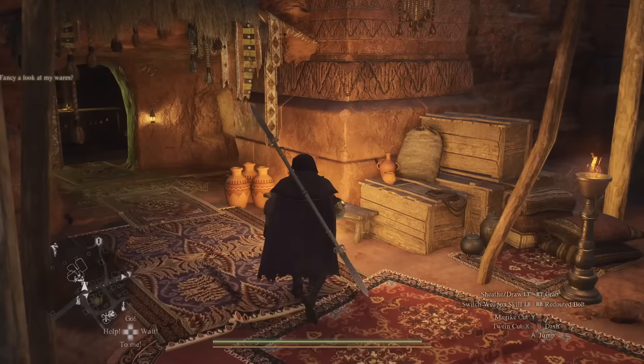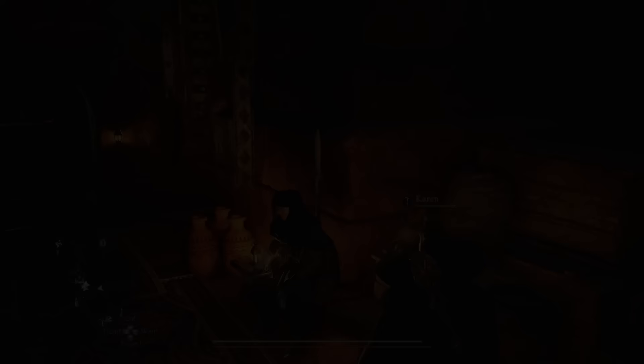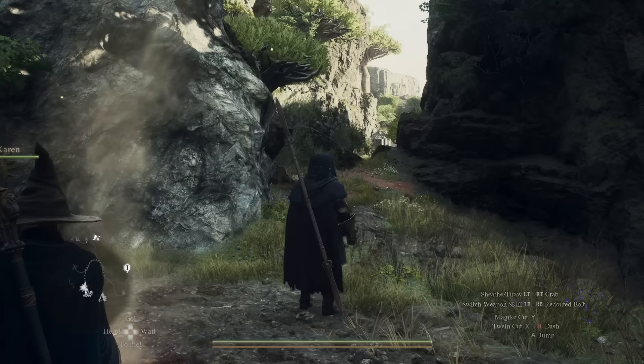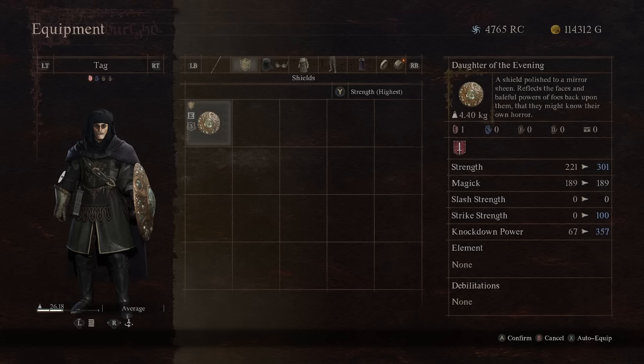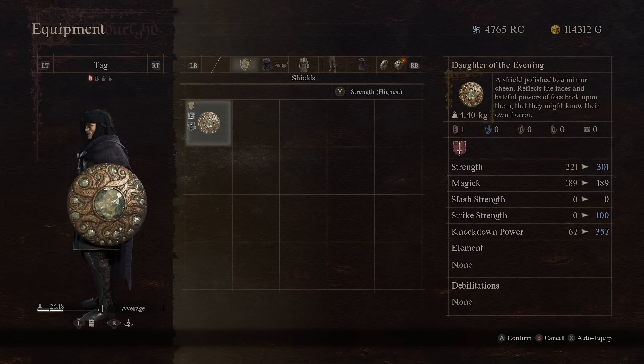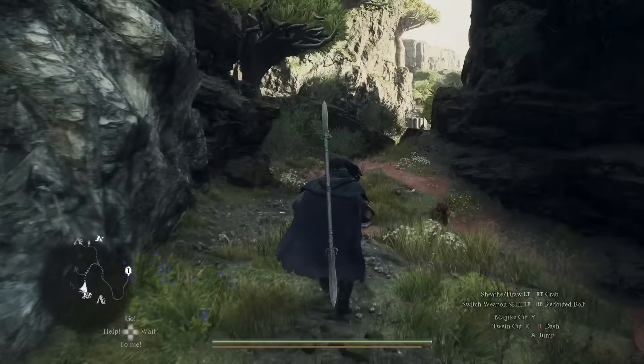We got quite a bit of gold, but now we're going to rest for 14 to 15 days. At a bench, if you just spam the doze off button, you can repeatedly rest here without having to get up, which exponentially increases how quickly you can go through days. We should then be able to find Medusa again. This time we've got the Daughter of the Evening Shield. If we use the shield to take down Medusa, we're not going to be able to get any items like the head, but we will get an achievement. I don't recommend using this on Medusa the first time — use it the second time like we are, and we'll get a decent amount of XP from it.